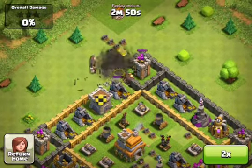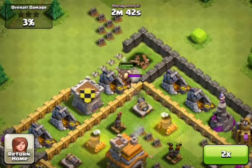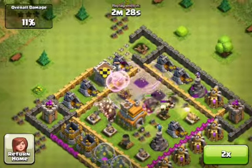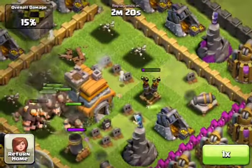I attack right up here at the top with my giants, drop the rest of them, and then once I get to this crack I drop that rage spell just to get them in there and take out that air defense. Then I drop my healers and they start doing work.